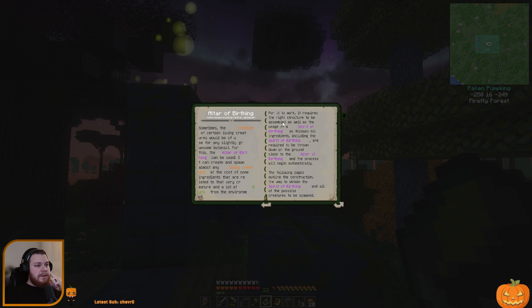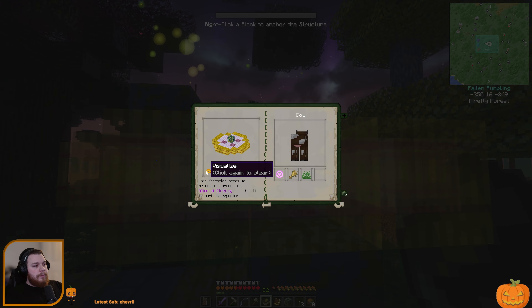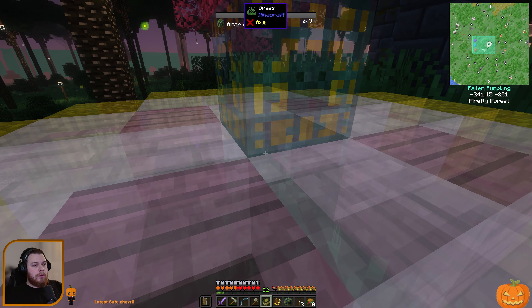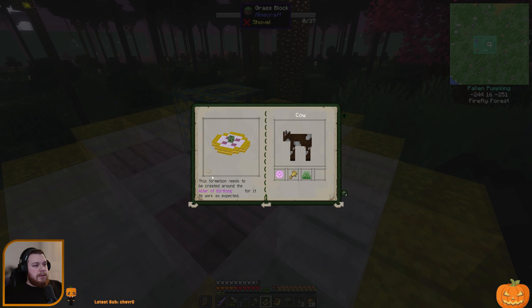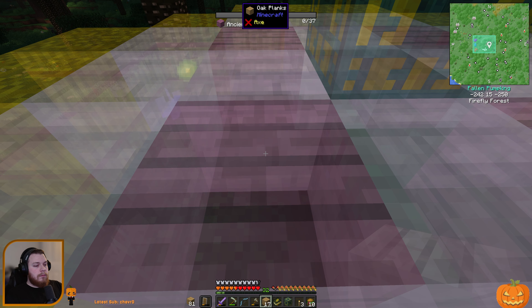The tome says: sometimes the creation of certain living creatures would be of use for any slightly gruesome botanist. For this the Altar of Birthing can be used — it can create and spawn almost any living creature at the cost of some ingredients related to the creature and a bit of aura from the environment. For it to work it requires the right structure to be assembled as well as the usage of a Spirit of Birthing. All ingredients including the Spirit of Birthing are required to be thrown on the ground close to the altar and the process will begin automatically. Okay — yeah, we've got that. Altar of Birthing — where should we put it? I kind of want to keep my altars by each other.